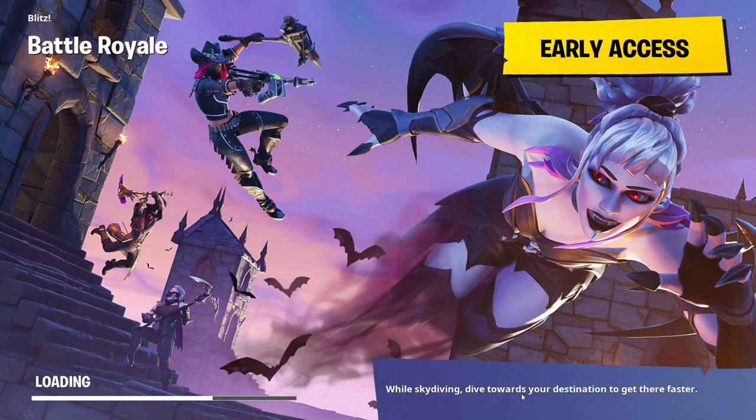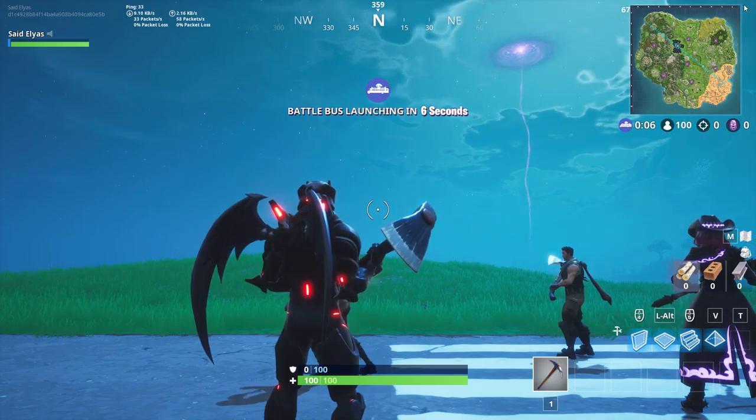Hey, what's up guys, welcome back to my YouTube channel. In today's video I'm gonna be showing you guys a new glitch where you can get free 35 tiers. All you need to do is finish a challenge in stage 3 for the Four Nightmares, which says land at Wailing Woods, then land at Fatal Fields. As you guys can see the challenge right here.